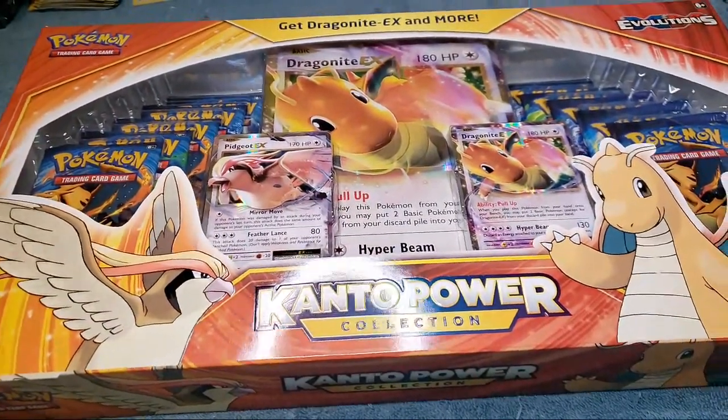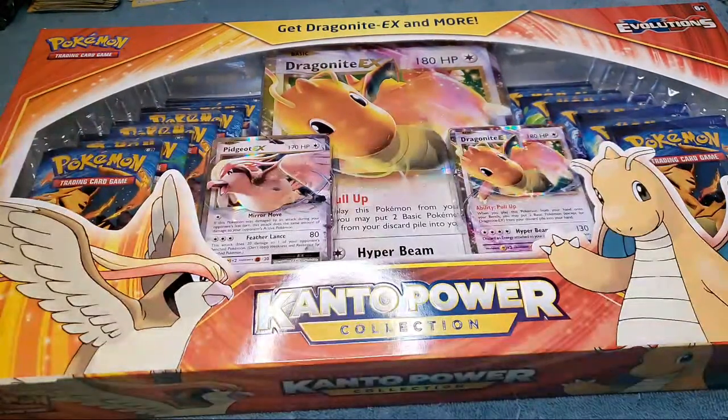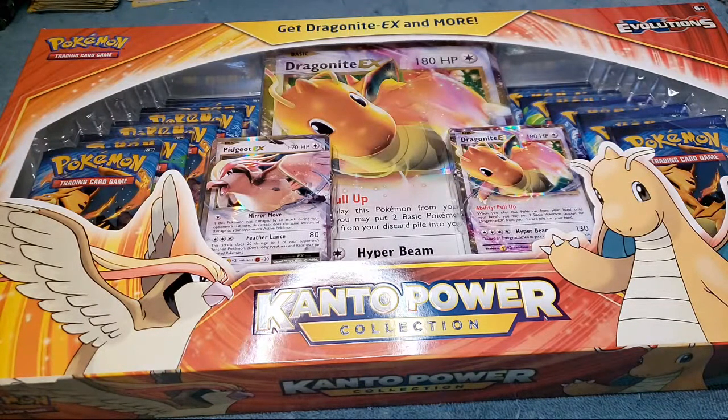What's going on everyone, Justin here with Trading Cards and More, back with another box opening video. Today we have some more of the Kanto Power Collection boxes - these have 10 packs of Evolutions. I have three of these boxes; they're all the Dragonite/Pidgeot boxes. Really fun to open. If you guys missed the last video opening of these, we actually pulled three of the Charizard holographics.